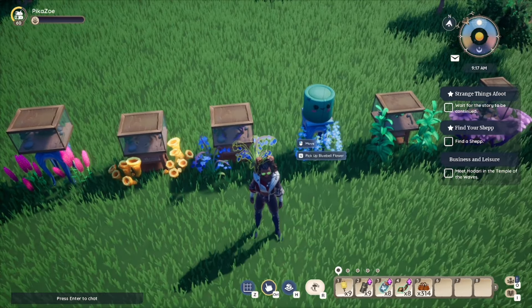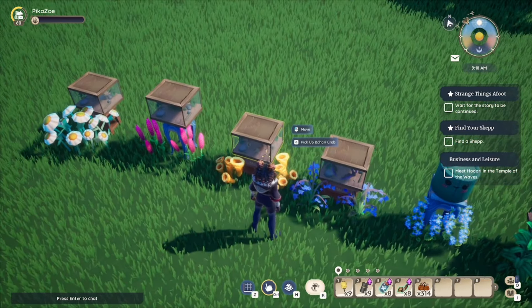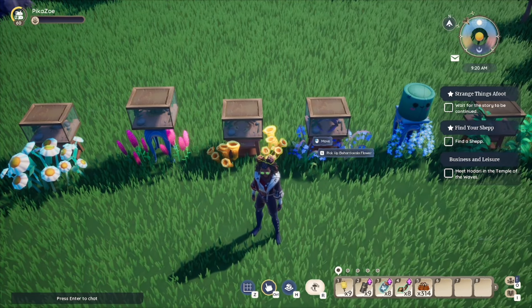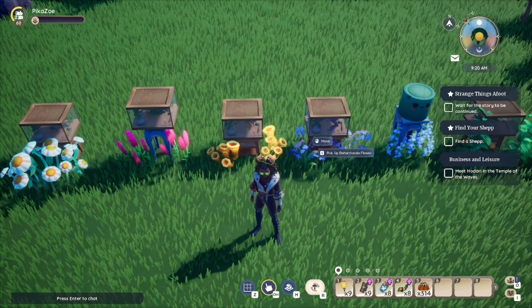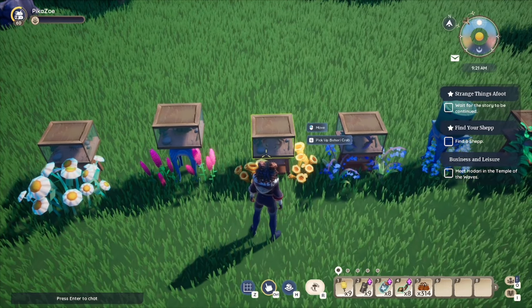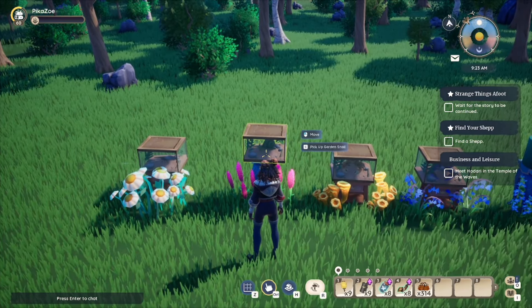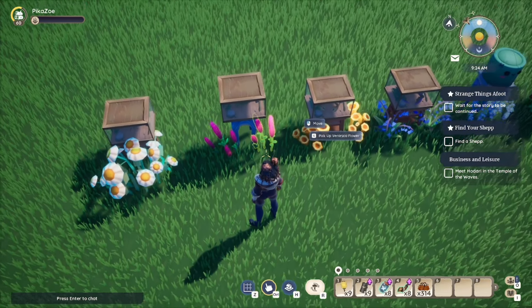Sponshell Crabs drop three-bell flowers. The Bihari Crab drops the Bihari Senia Flower — or what I call the John Cena Flower. The Garden Snail drops the Veronica Flower.